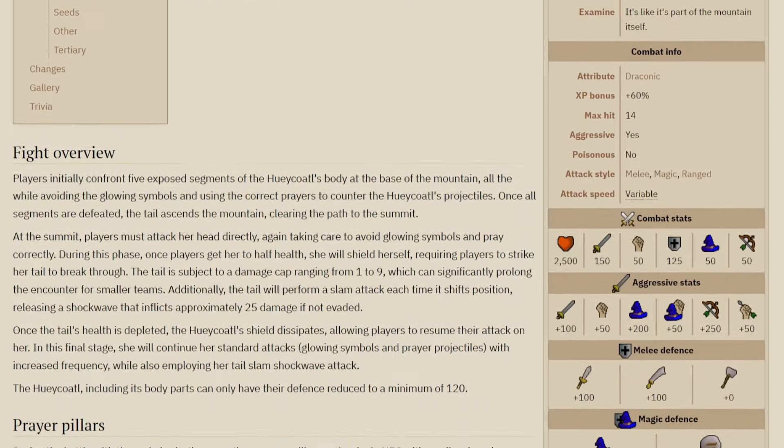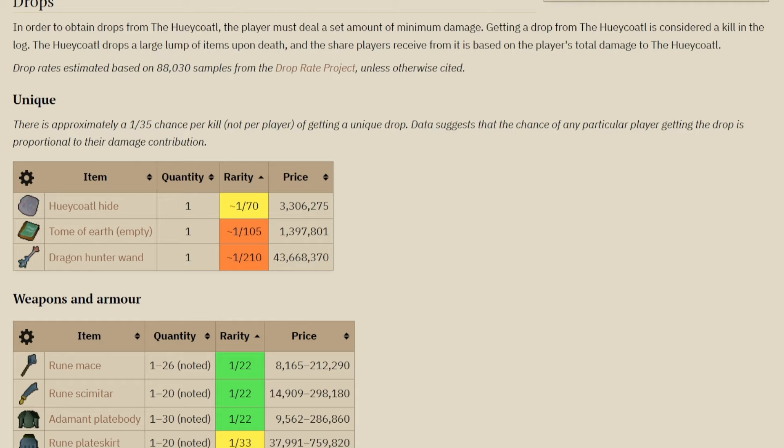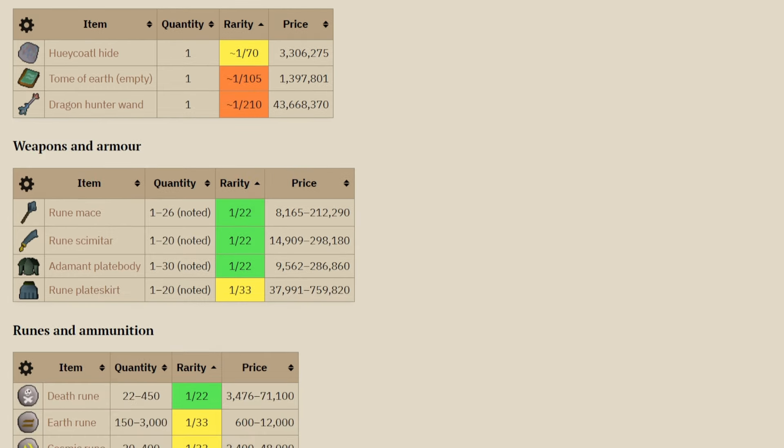So why even kill this boss in the first place? Because of the unique drops. The first one being the hide, which you could make new dragonhide armor with. Next we have the Tome of Earth, which is pretty much like the Tome of Fire or the Tome of Water but for earth runes, and the brand new Dragon Hunter Wand, which is the first mage version that has the draconic effect similar to the Lance or the Dragon Hunter Crossbow.